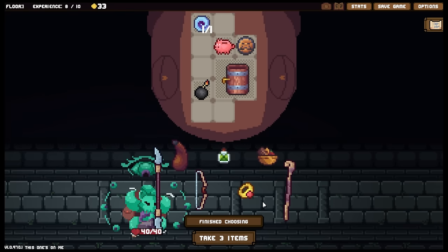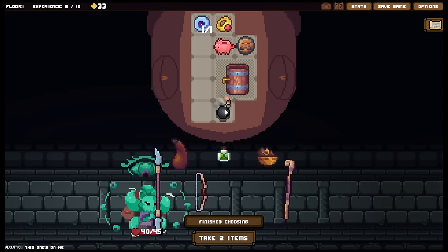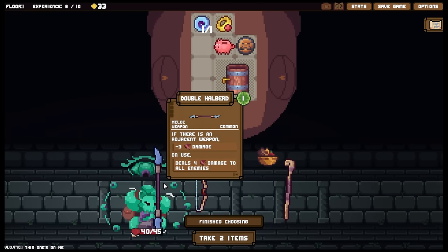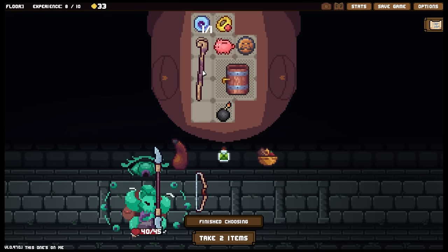We've got a ring which will be useful, and an apprentice staff - deals six damage. I do need a weapon that isn't just going to be used up. If there's an adjacent weapon... I could bring this along. Does this only have three uses? It does only have three.